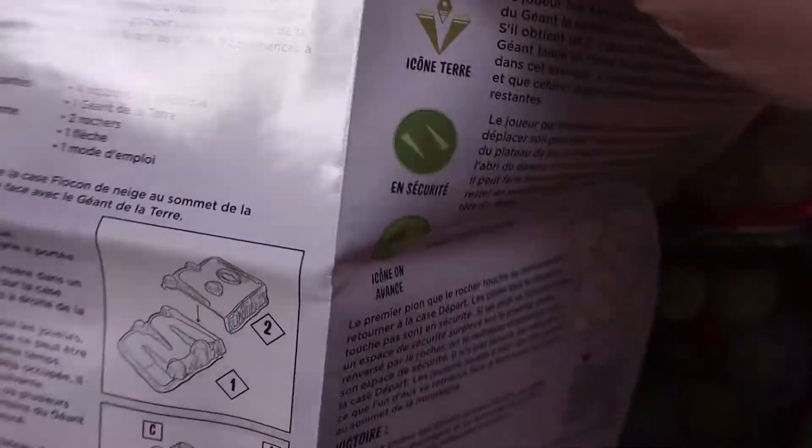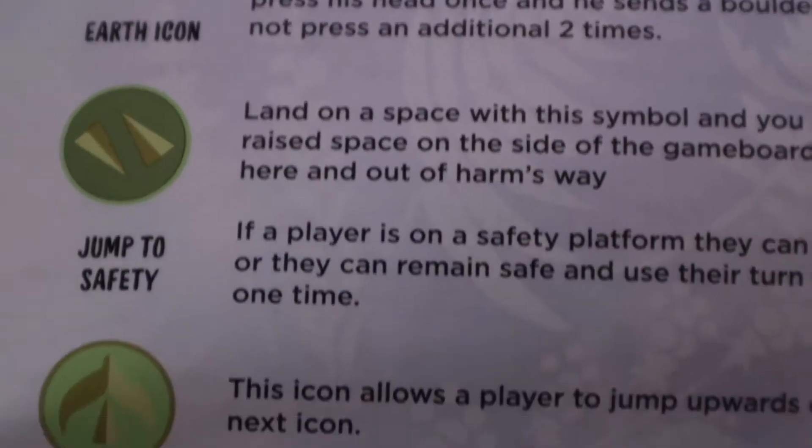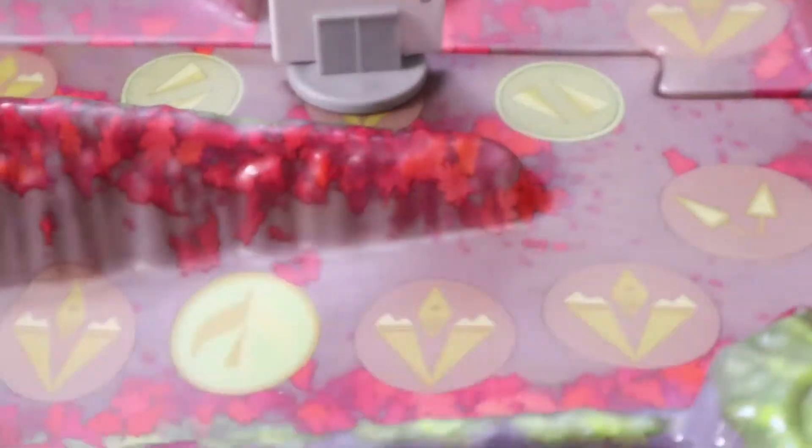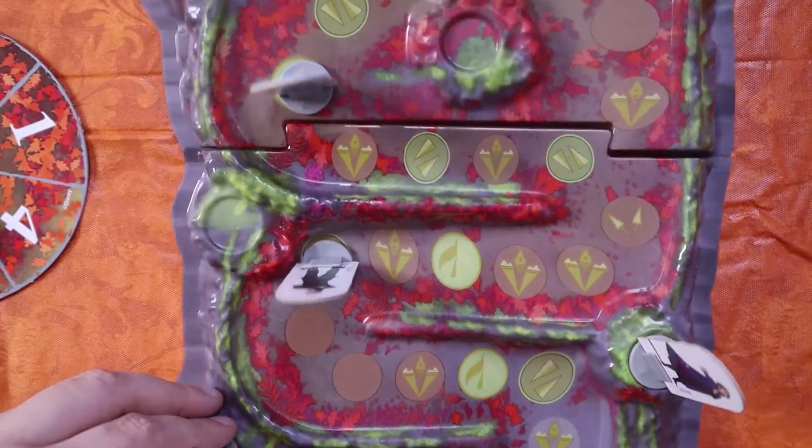The only downside is the instructions are very vague and very lacking. You'll assume this spot is where you need to go, and it feels like you can go around a certain way and it leads you to... it's very weird. But they have the safety spots, all the little decorations, the symbols, the leaves — their Arendelle signature and all that.